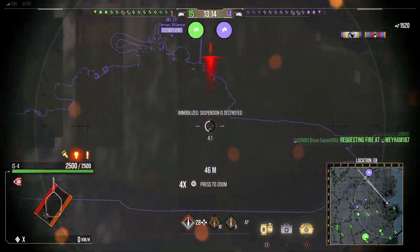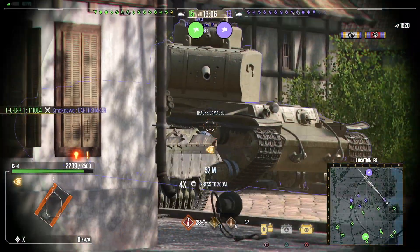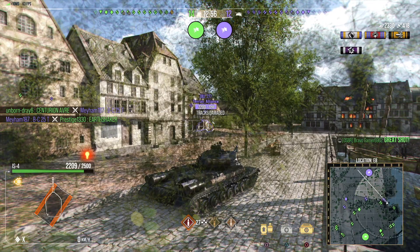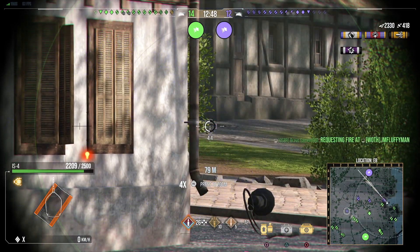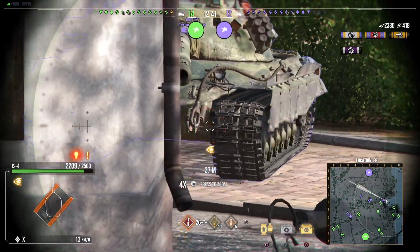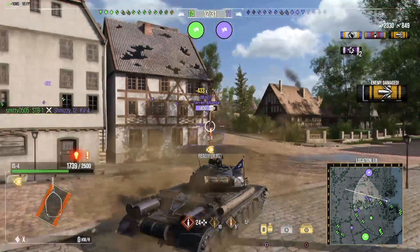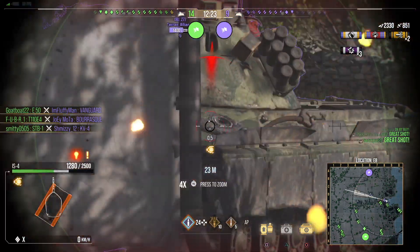The IS-4's armor is just really, really good. The gun is a 122 millimeter doing 440 damage per shot. DPM is 2398, penetration is 258 on standard and 340 on premium. Aim time is 2.6 seconds, accuracy is 0.38, and it has 6 degrees of gun depression. Mobility is 43 forward and 14 reverse, power-to-weight ratio is 12.33, and it has a decent view range at 400 meters. It's got a good gun and also has 2500 hit points — one of the healthiest tier 10 heavy tanks in the game.